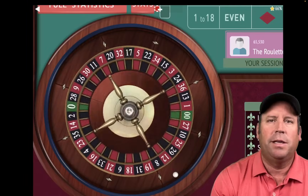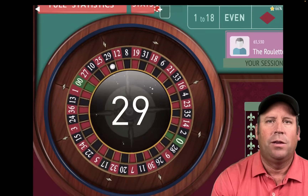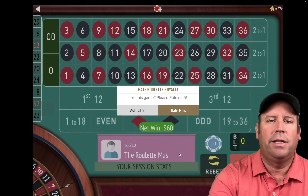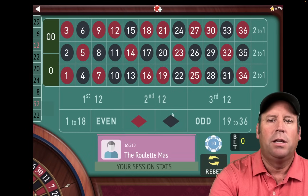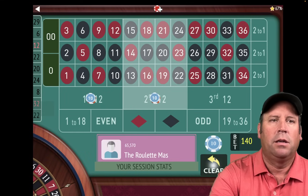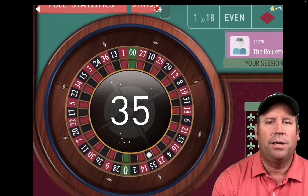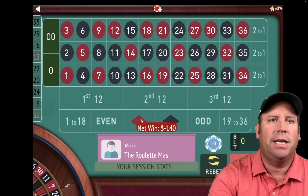Let's go ahead and spin. That's a 29 black — that's a win at $60 each. We're not at $300 in profit, so we go up another unit to $70 on first and second, leaving out the third that just hit. That's a 35 black, and that's a loss. So we go from $70 to $80 on first and second. We're minus $30 right now, but that's okay — when you're using 24 numbers, you'll go on some winning streaks; you just need the bankroll and patience.